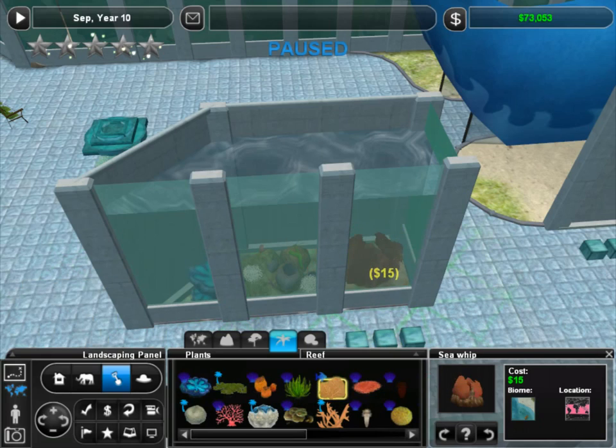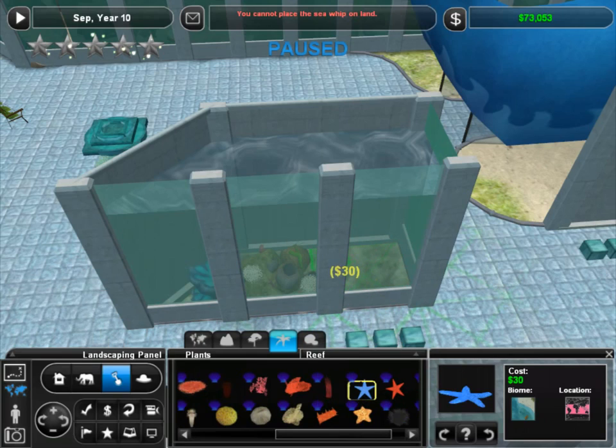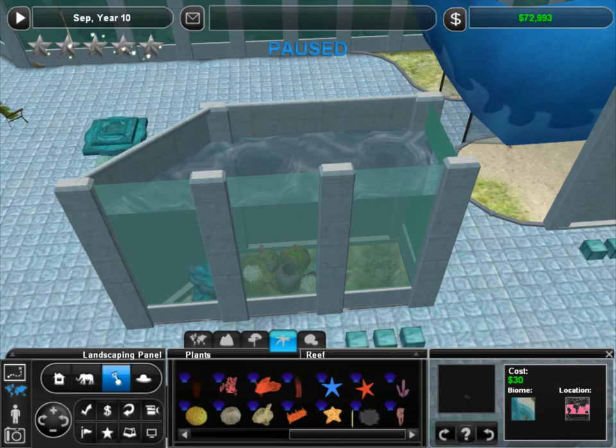That sea whip would be an excellent complementary little piece, but it doesn't want to fit in — too big. We can add a blue sea star and some urchins. Urchins are so cute — we'll hide a little urchin in there. Add in some more of the coral. We just kind of hand-placed some of the coral in here. And it's looking good — it's looking really good. I knew we could do this. It makes a nice little backdrop because we didn't really have a picture or anything to hang.